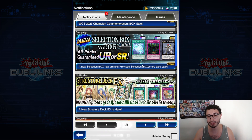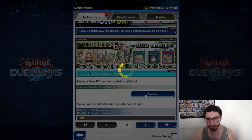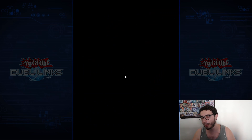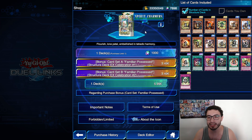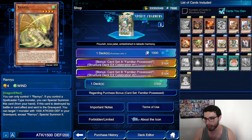Let's jump right into it. We have the new structure deck — Spirit Charmers. Let's go through it and go to the shop. I want to see all of the cards. There are a lot of new cards in this — actually four new super rares and three URs.